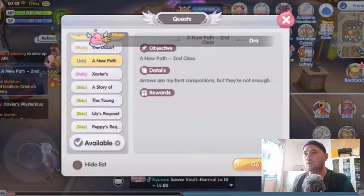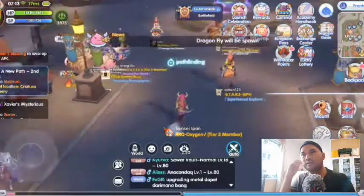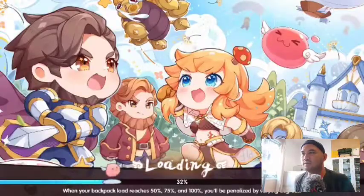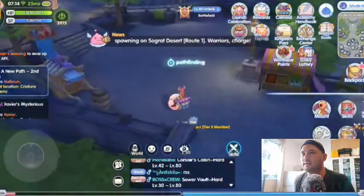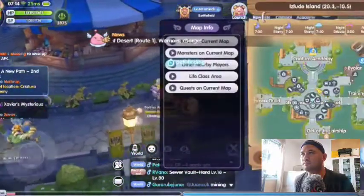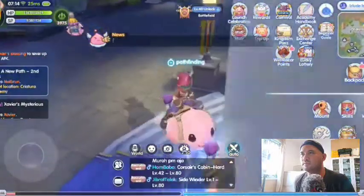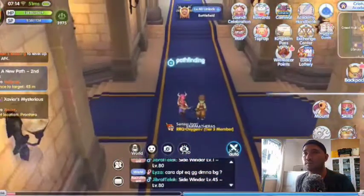The first step: you must go to Kreatura Academy in Izaluth Island. From whatever city you are, go to Kavra and do a teleport to Izaluth Island. Once you enter Kreatura Academy, talk to Melbourne.